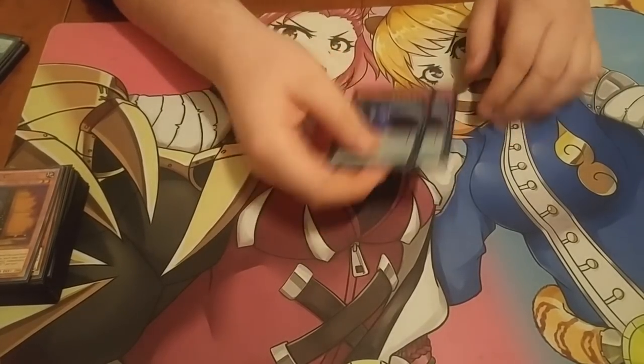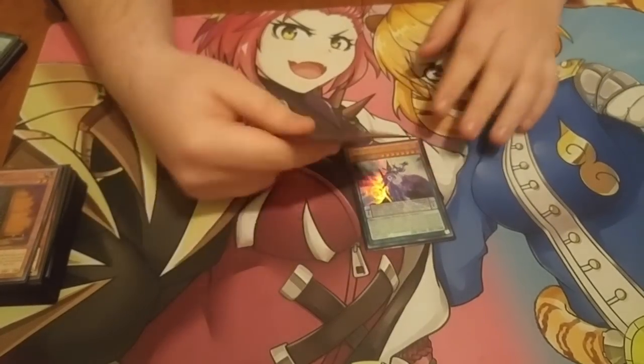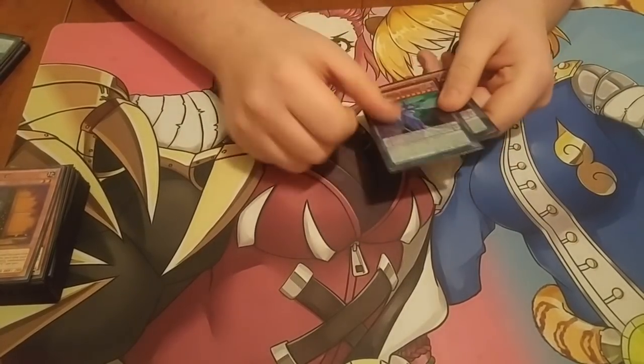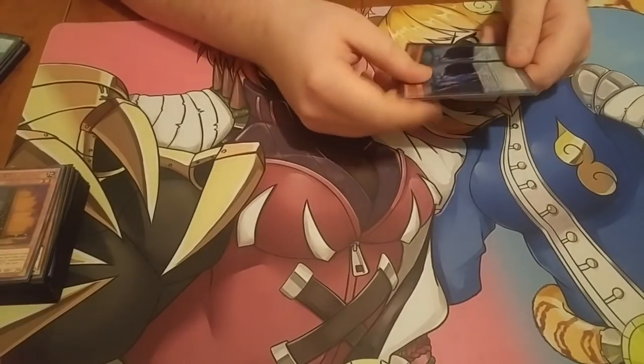And Astrograph Sorcerer — I consider this a hand trap, because if somebody's card dies you can summon it. Most people don't play this card at all; if anything they play one. I like two, because it just helps you combo off a lot. Like if somebody Ogres your Wisdom-Eye and you have this in hand, you can still get your Wisdom-Eye search. I feel like it's pretty essential.